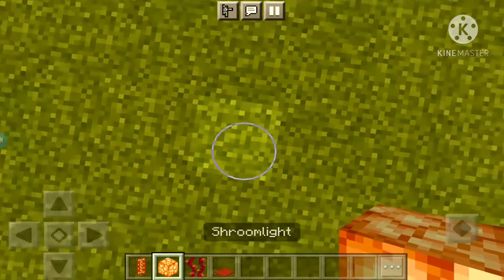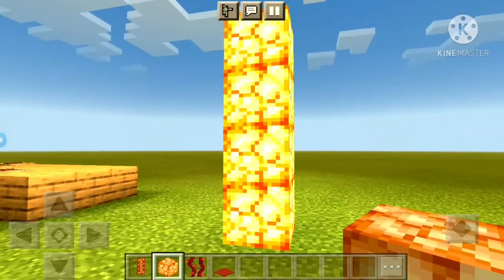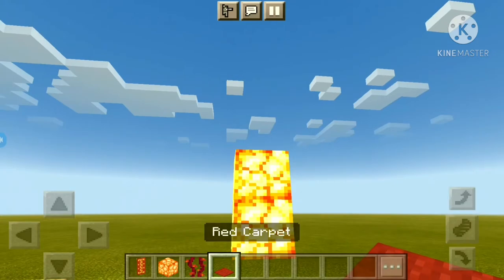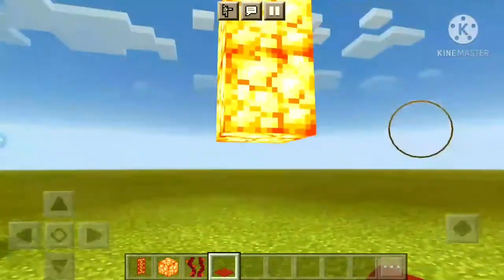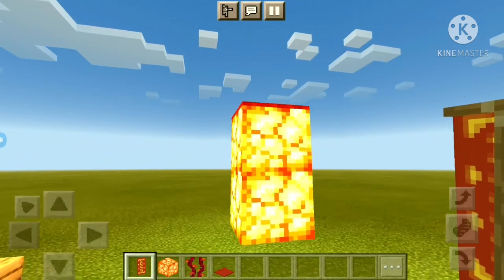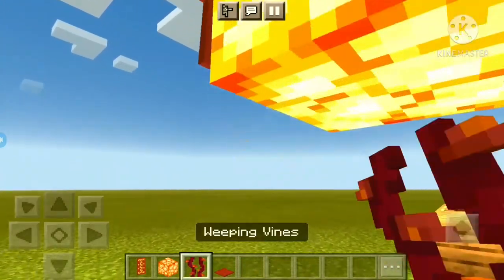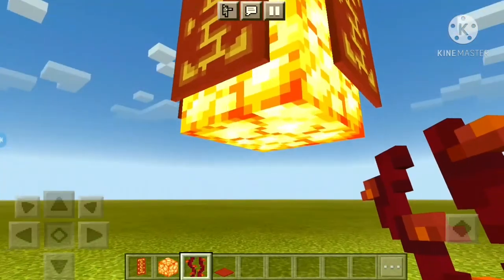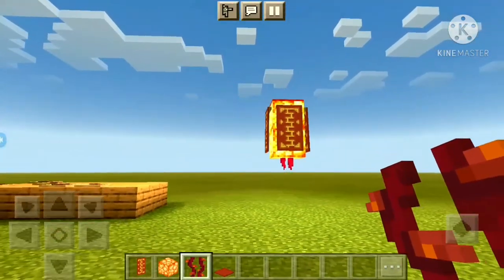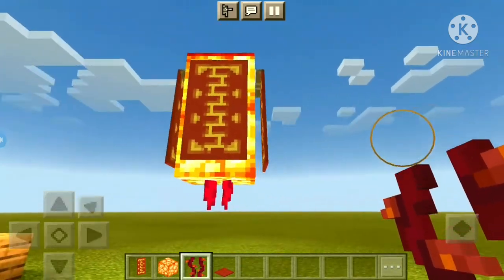For our second Chinese Lunar New Year build hack, we're gonna be making a festive Chinese lantern. First, put two shroom lights in the air, then place a red carpet on top of the shroom light. Use the same banner we used for the red envelopes and place it around the shroom light. For the final step, place sweeping vines on the bottom. There we go — a cool festive Chinese lantern that also works as a light source.